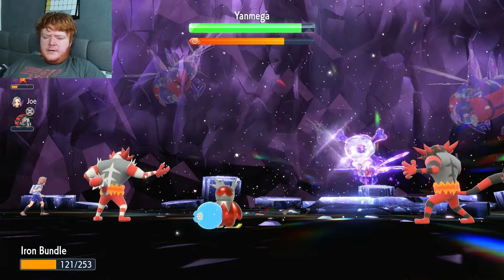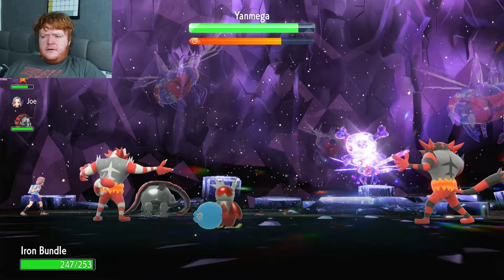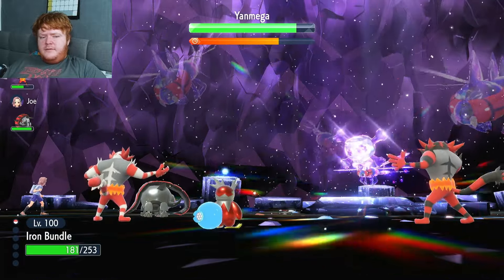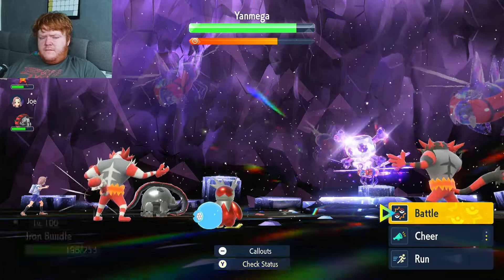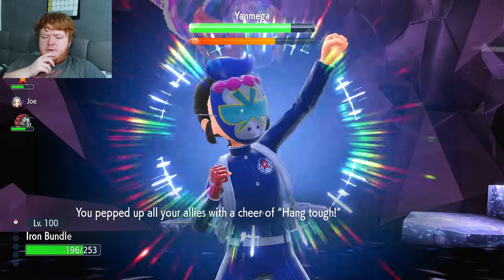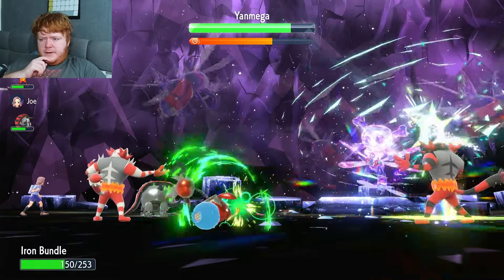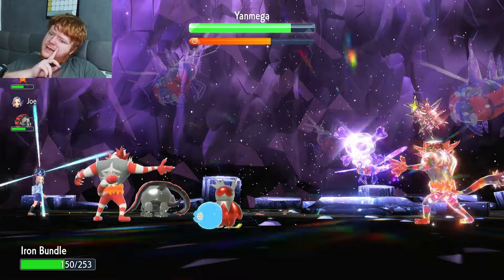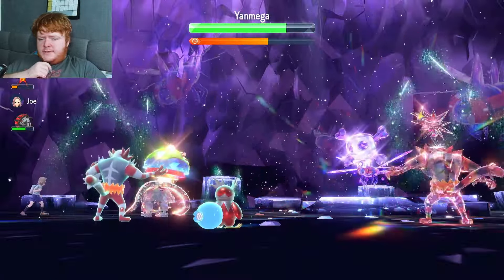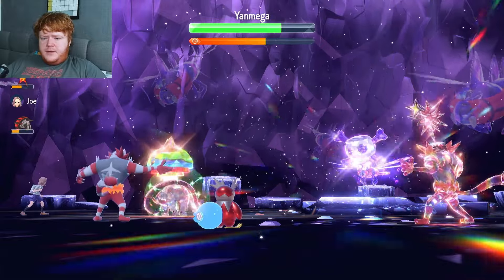We use a Heal Cheer and get quite a big heal - like half health. One of the Incineroars did use Bulk Up at one point so it has some setup, but it's not super effective against a poison-type. We get a Terastallize. Everyone's taking less damage so Aurora Veil is decent. Someone else Terastallizes and we heal because someone is in orange, but that was my last Heal Cheer. We get a small heal - hopefully that gives us a couple of turns to catch up.